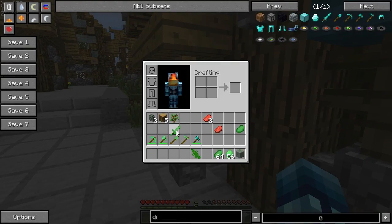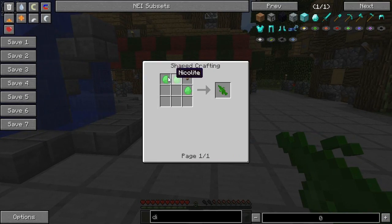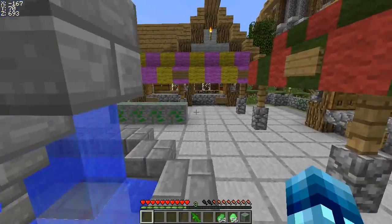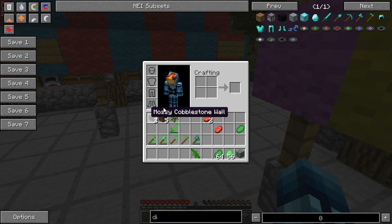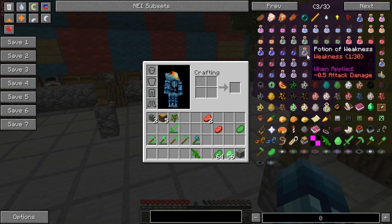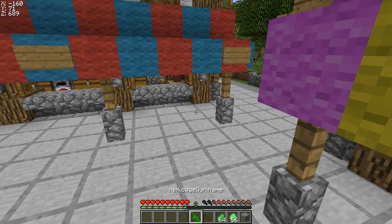That's pretty much it for this mod so far. The last thing we've got to show is the Nicolas Cage gun, which I figured out is crafted just like this. It wasn't mentioned on the forum — the forum is, I think, outdated or something. At the time I was downloading this mod, it said it was going to add in armor and tools, but it already has the tools. It doesn't have armor just yet. But it just has tools and a gun, for whatever reason.